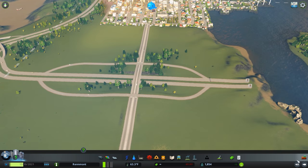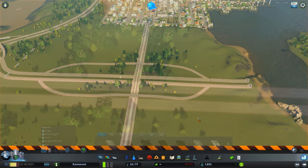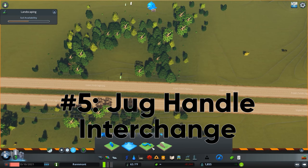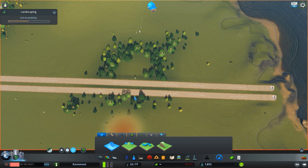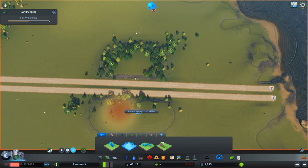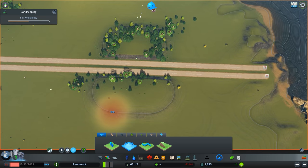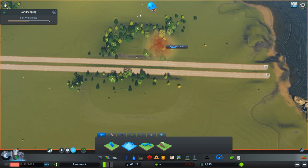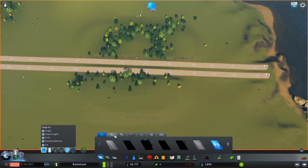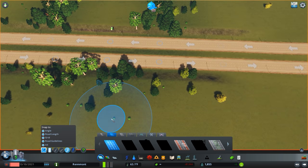And now for the final option. For the jug handle, we're going to start out by doing a bit of terraforming. Let's raise this up a bit — actually it's probably a little too high, so we'll take it down. It's roughly level. Let's get our road going back through here again.